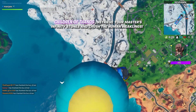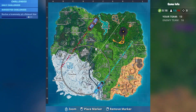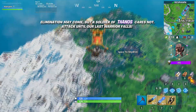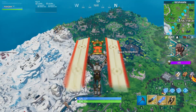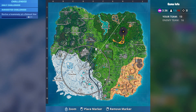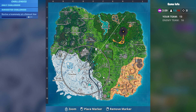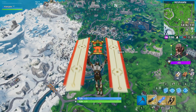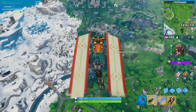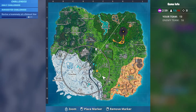The easiest way to collect the infinity stones when you are in the Thanos army: jump into the zone or in the middle of the circle, then open your shoot. Stay in the air and glide in one place. Move just a little bit forward — this is where on the third minute the first stone begins to fall.